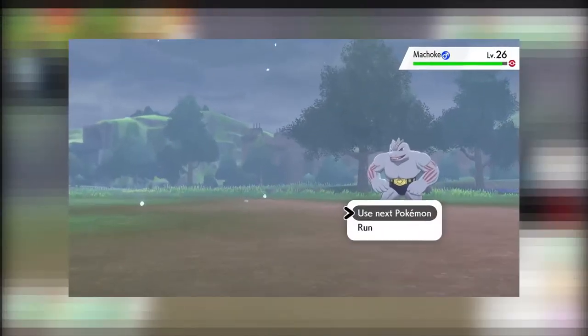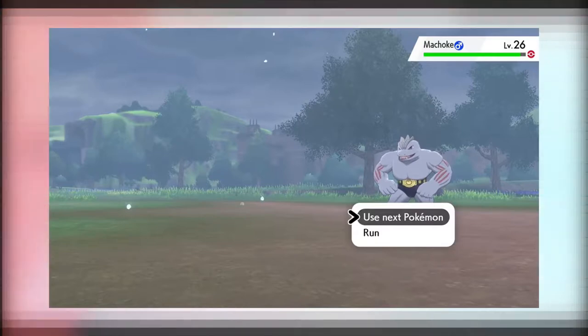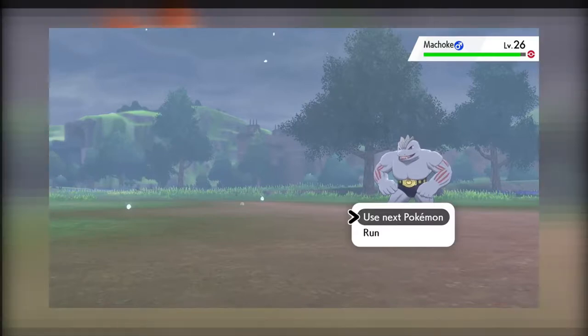If a Pokemon faints in the wild, a dialogue box pops up. It looks kind of awkward in my opinion. If it had the Pokemon fainted text dialogue pop up, I think it would look better and more complete, and if the pop-up moved over ever so slightly.